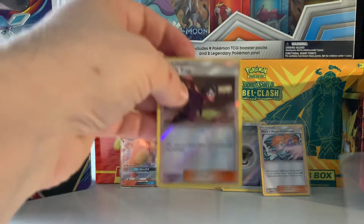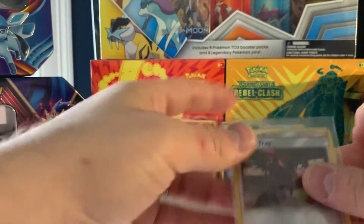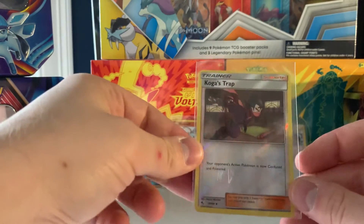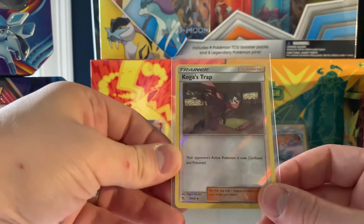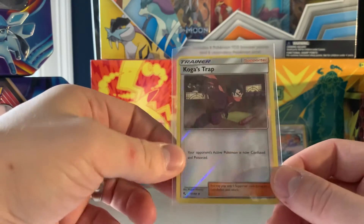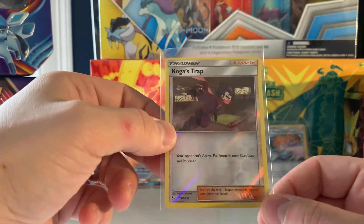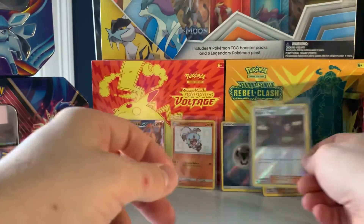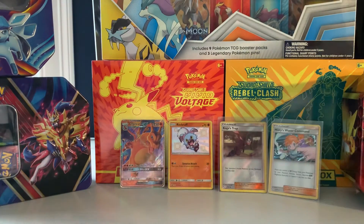We're also going to case Koga's — I like to case even reverse holos. I usually put them in the binder, but I'll put them in the case. Look at how big this case is compared to this tiny card. I would normally prefer the tighter-feeling penny sleeves, but beggars can't be choosers.